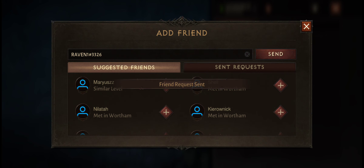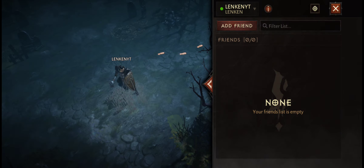And then you get 'Friend Request Sent,' and they will be able to accept. So this is how it works. See you guys!